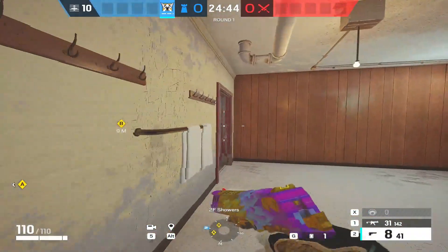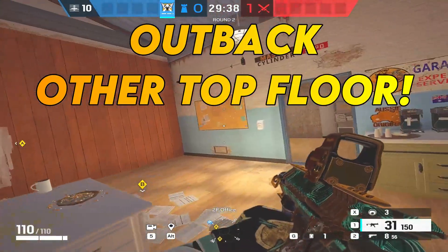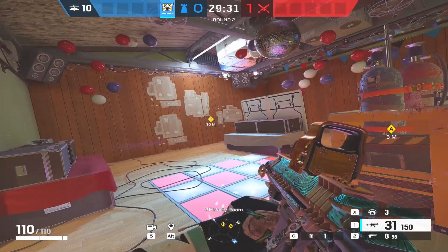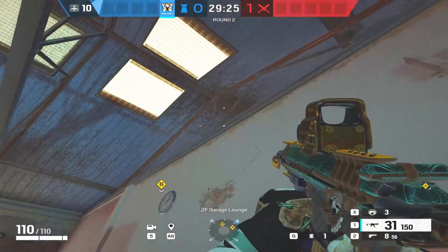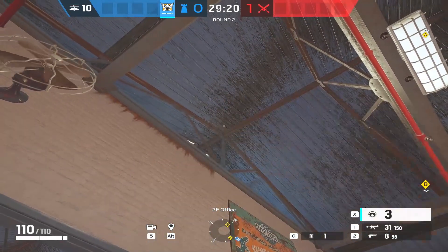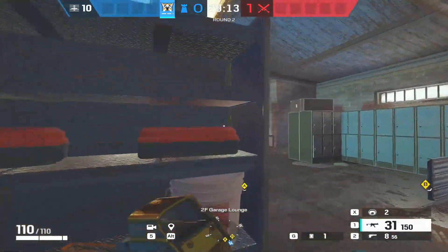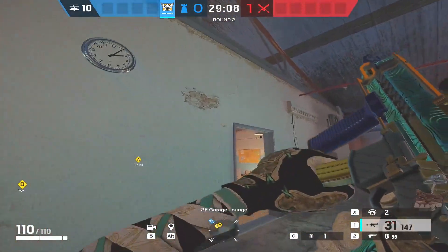On to office and party — this is a much better site than piano and laundry, and you can get way more creative with the setup. First things first: you want to be covering the garage, that's a very common push. Get your cam as high as you can, right up into the rafters behind this little fitting — literally perfect. You can see all of garage, all of office, and it's pretty well hidden from the garage side.